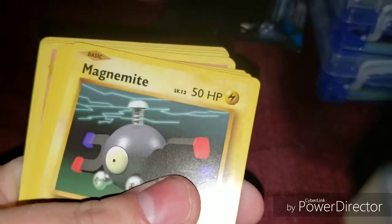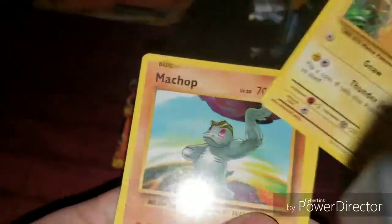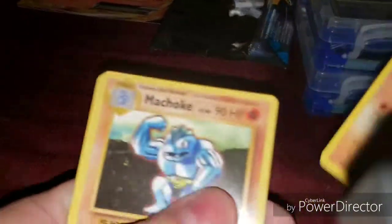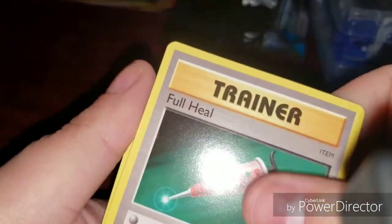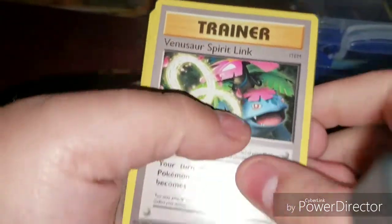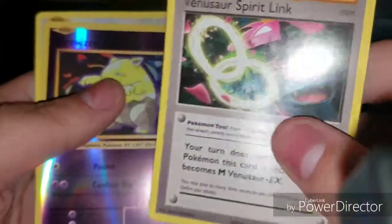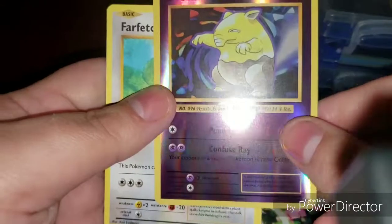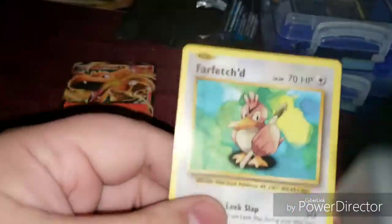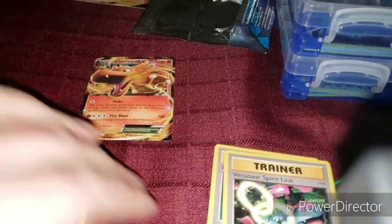Ponyta, Magnemite, Pikachu, Machop, Machoke. Come on, where's the Machamp? We get a Full Heal Trainer. VenuZor Spirit Link as a Trainer. We have a Drowsy as our Reverse Hollow and a Farfetch'd as our Rare. But he's not shiny or anything, so he just goes in our Normals pile.